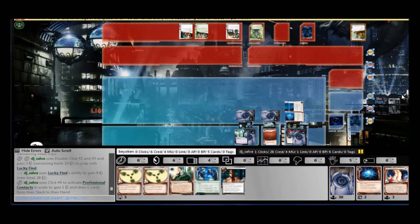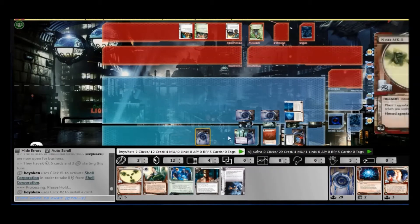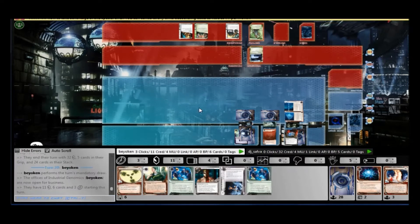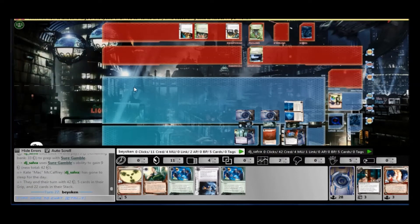I continue charging my Shell Corporation and discard Future Perfect into Archives. Someone on the forum mentioned that Future Perfect in Archives is actually one of the best things you can do if you're playing Shocks in Industrial Genomics — they don't want to take 3 net damage every time just to get a chance of stealing Future Perfect. It's a straight agenda point, sure, but 3 net damage is a lot; it's basically stealing the runner's entire turn. Because he didn't contest my Ruhr Valley server, I install and advance my Caprice Nisei Mark II — and he doesn't bother contesting it, so I score it.